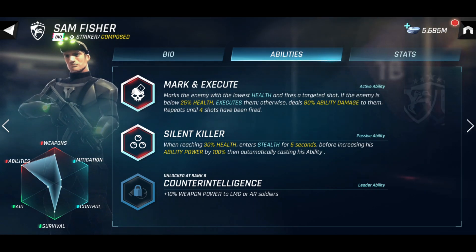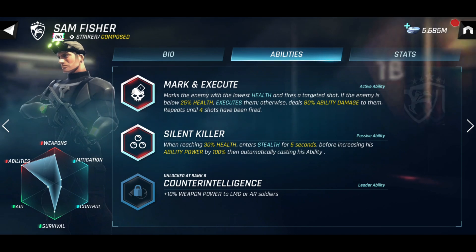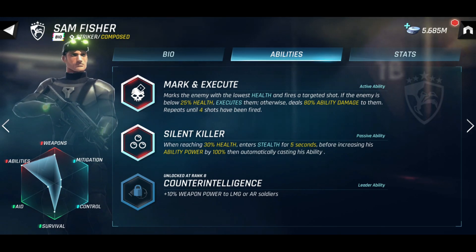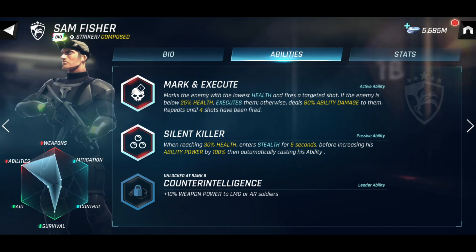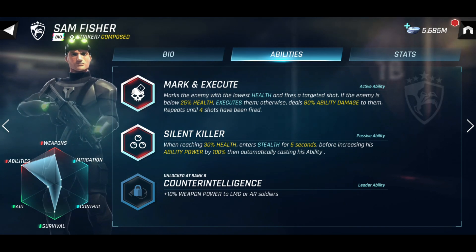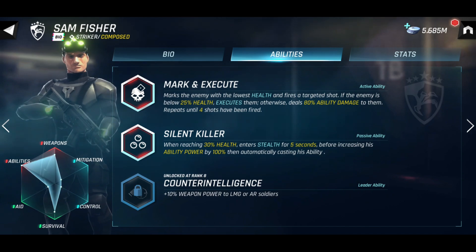Here are Sam Fisher's abilities. The main one is his active ability: Mark and Execute. With this, Sam marks the enemy with the lowest health and fires a targeted shot. If the enemy is below 25% health, the shot will execute them; otherwise it will deal 80% ability damage to them. This repeats until all four shots have been fired, and Sam will move on to the next target if one dies.